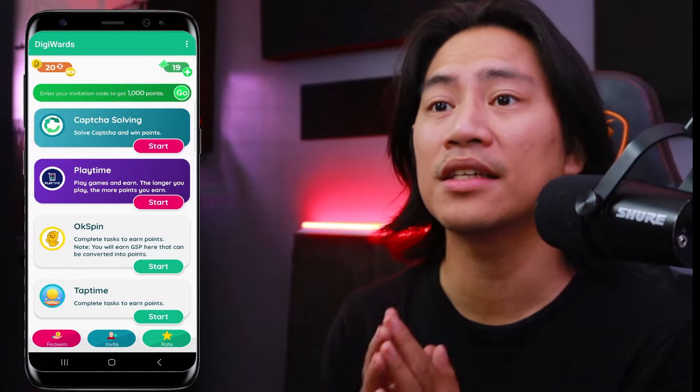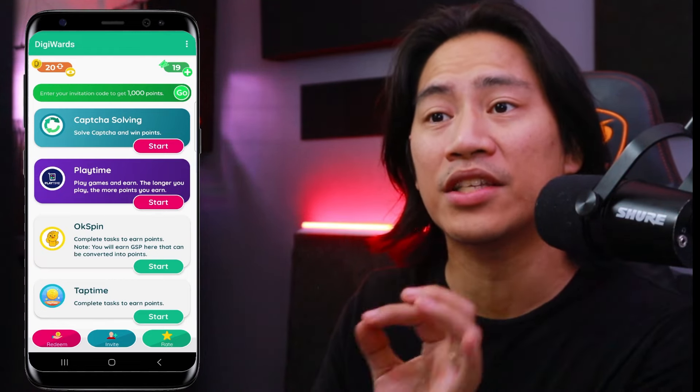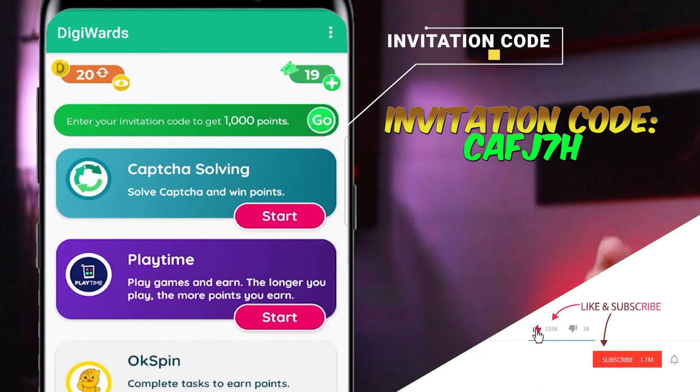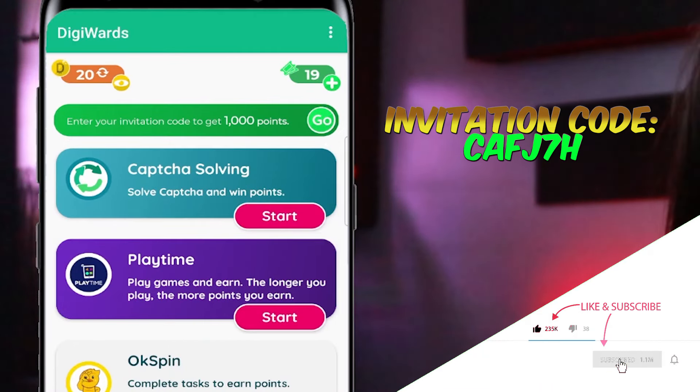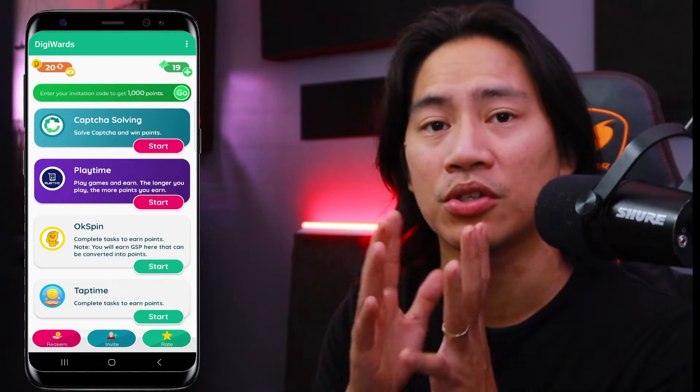Alright, so this is the DigiWords app guys. The link will be in the description of the video. As you can see here, you can enter an invitation code and get an instant 1,000 points — I will put that invitation code in the description of the video.